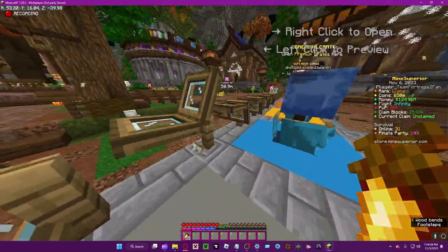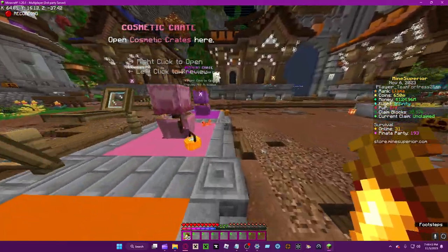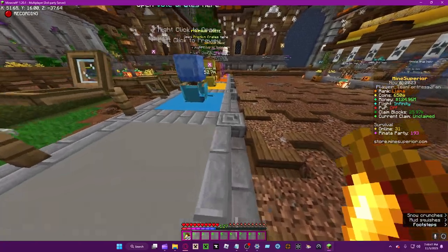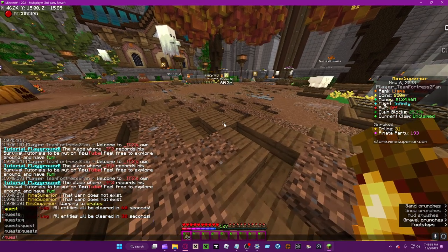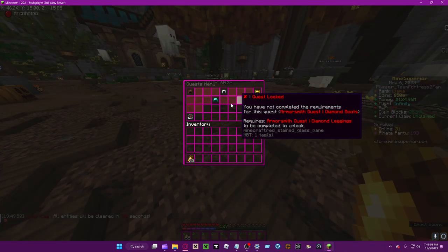I believe the seasonal crates also give claim blocks. They have this one-time reward — or virtual rewards as they call it — where there are things like five million money rewards instead of buying items and stuff.